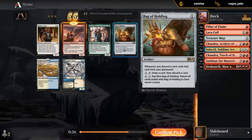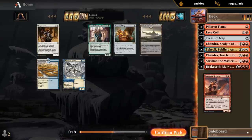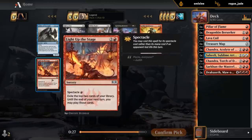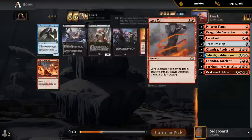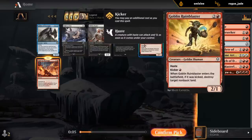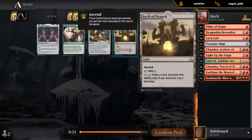Berserker wields. Probably don't need Bag of Holding — could use some cheap creatures. This would be better in the more aggressive build. Still a 2/2 first strike so blocks pretty well too. We have Sarkhan and Dracuseth for a bit of Dragon synergy. This is not going to be a great Light Up the Stage deck since our curve's pretty high. Goblin Rune-Blaster could be interesting, but would be better if we have some two-mana artifact ramp. I'll take a Light Up the Stage but probably not gonna end up playing it.